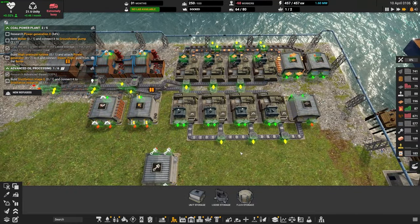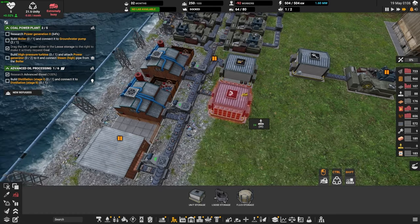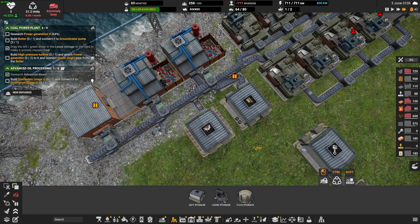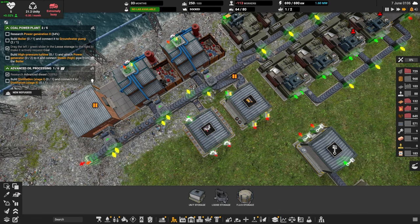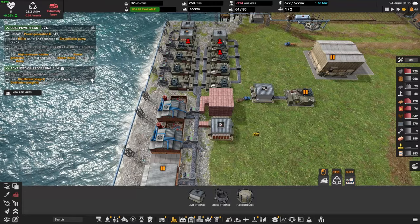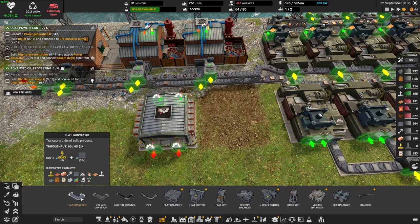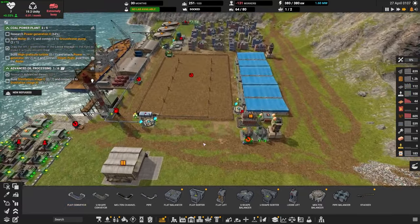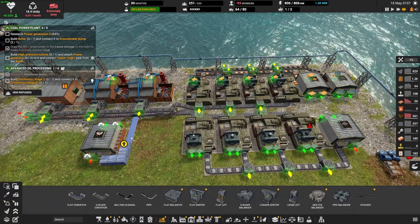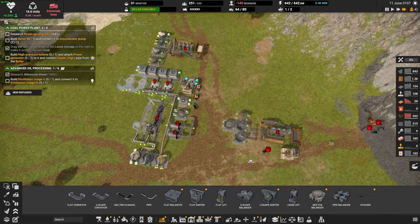We're very low on iron, but that's okay — our maintenance should be coming back up. I think this isn't working, so I'm going to fix this right now. What I think I should do is get rid of this, get rid of this. Let's get rid of all of these construction parts if we can right now. What's going on — are we still hurting on maintenance? It's such a pain. Let's build what we can.